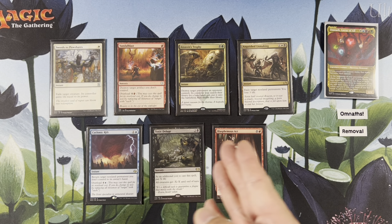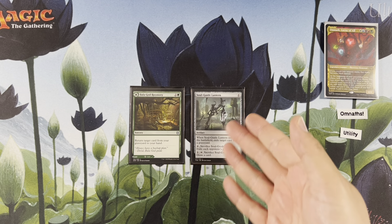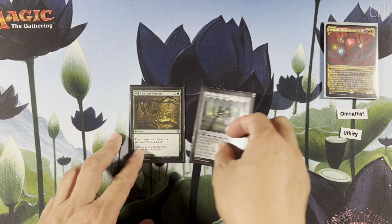Cyclonic Rift, Toxic Deluge, Blasphemous Act — these are sweepers that you can cast cheaply and are easy to cast as well. More ultra staples: Soul Guide Lantern, Batterskull Recovery. Remove opponents' graveyard, get things back from your graveyard. Pretty good.